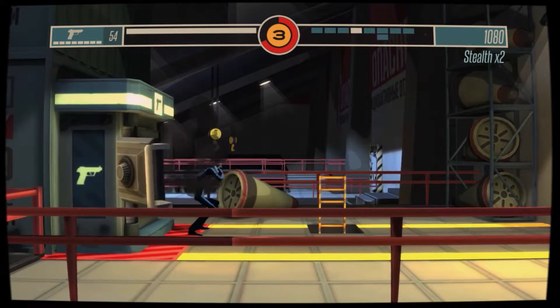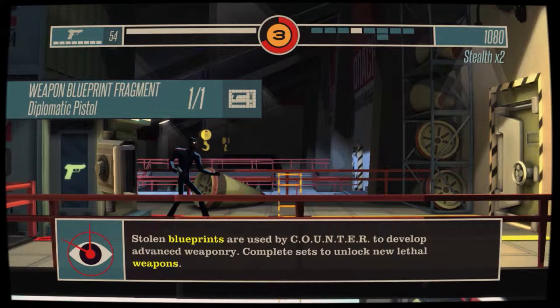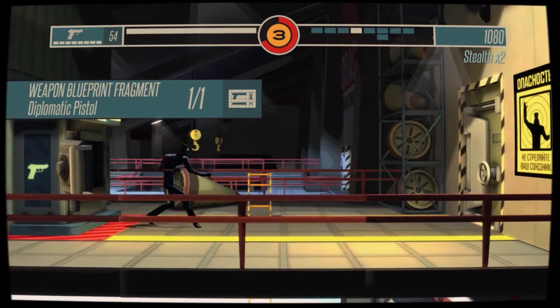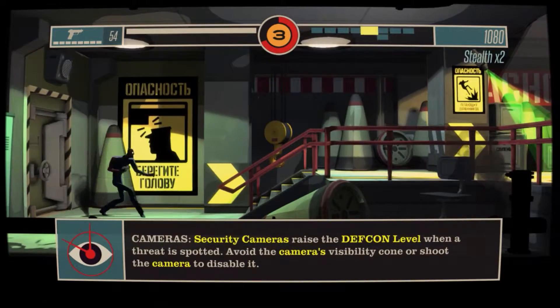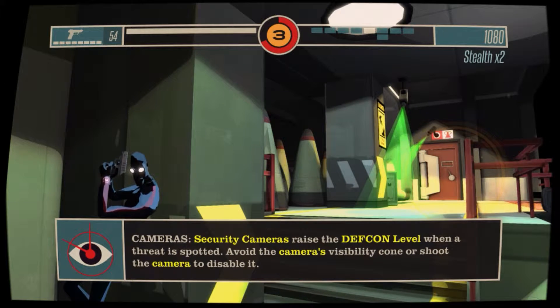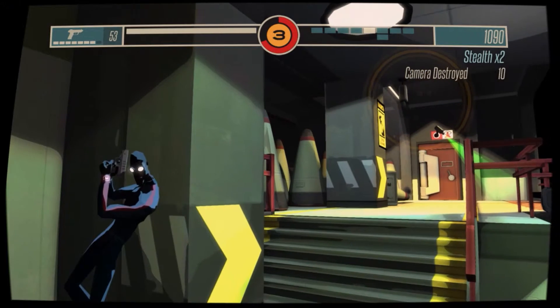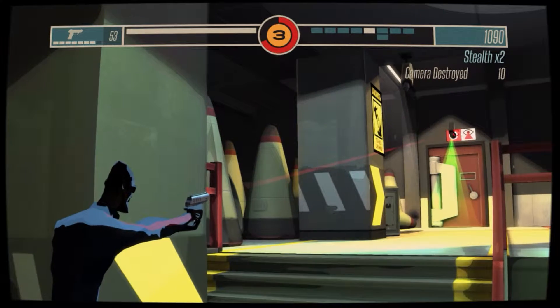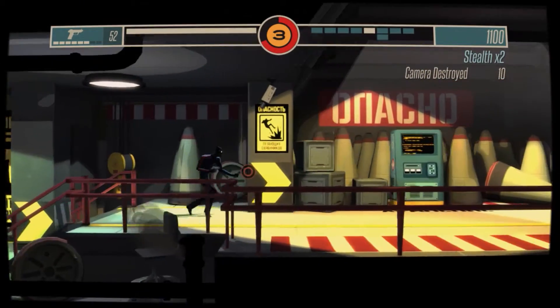Here you see the agent cracking into the safe. You'll find that doing that when there are enemies still in close proximity will alert them, so be careful. You can see I take my time and take out these cameras, but as you progress you find they're not actually too bad — they have a pattern and are quite easy to get around.